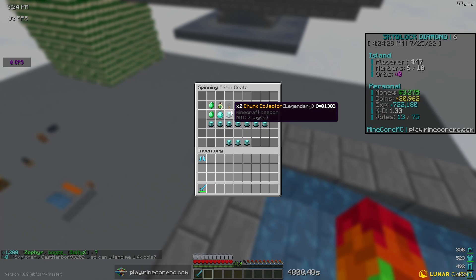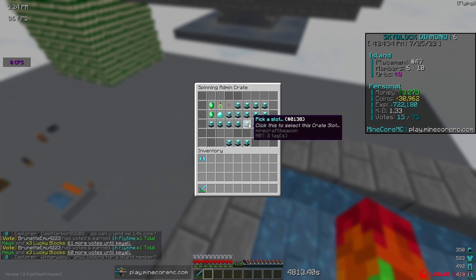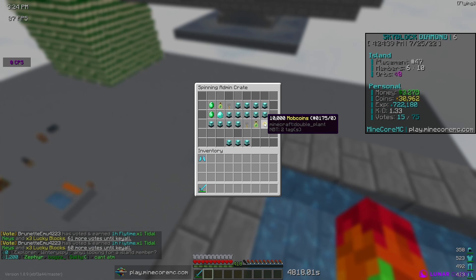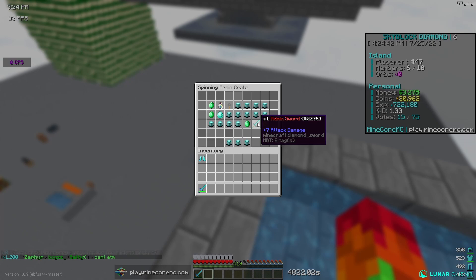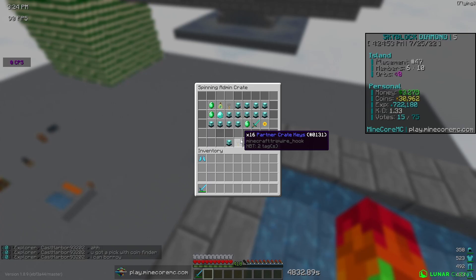Let's open another three right here. We're going to get four money pouches, an enchanter G kit gem, and then we got two legendary trunk collectors — that's decent. Then from the last one I'm going to go for these three down here. Hopefully we get some more keys or some mob coins. We got 10k mob coins, an admin sword — I think that's probably one of the better swords on the server — and then we got some more money pouches.